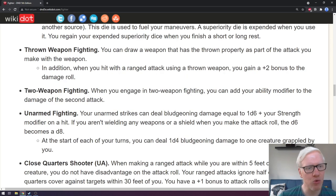Next is thrown weapon fighting. You can draw a weapon that has the thrown property as part of the attack you make with it. In addition, when you hit with a ranged attack using a thrown weapon, you get a plus two bonus to the damage roll. Thrown weapons are not that commonly used, at least not in most campaigns.